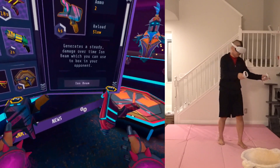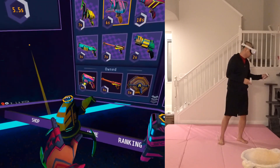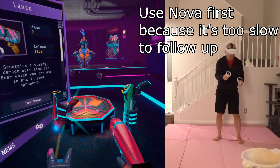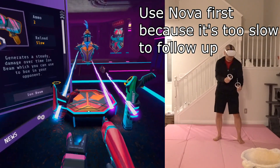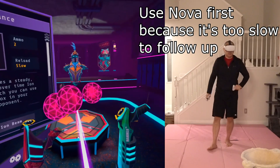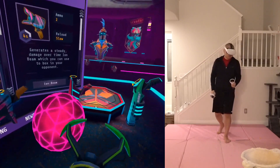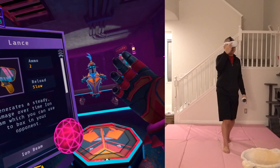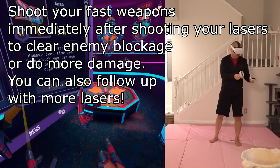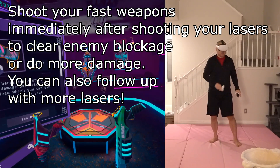Your key component here is really these two Lances — you can use them however you like, but that's how I like to use it. The reason I usually like to start with the Nova is because the Nova is really slow moving. So if you fire the Lance first and then fire Nova, it takes too long to get to your opponent — by the time the Nova gets there, the Lance already disappeared. So I'd rather start with the Nova.